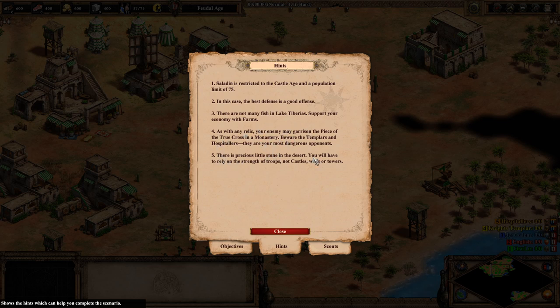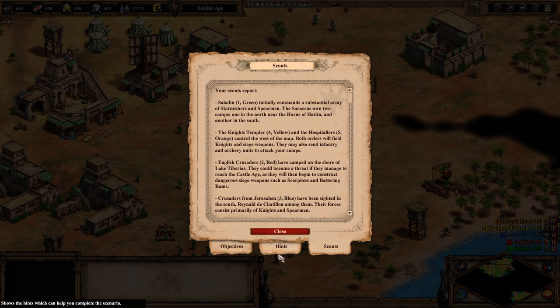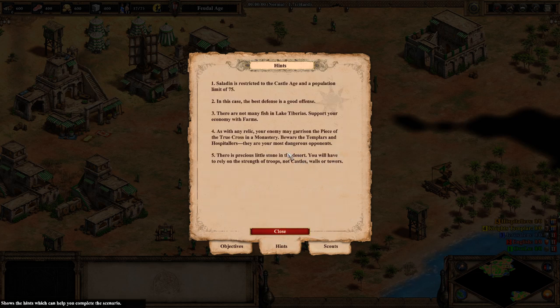There is precious little stone in the desert. You'll have to rely on the strength of troops, not castles, walls, or towers. That, combined with the low pop limit, means you have to be pretty efficient with your army.